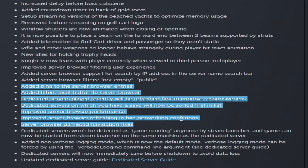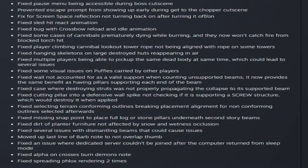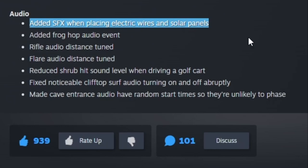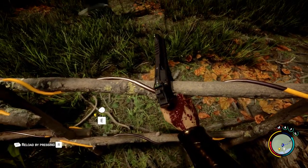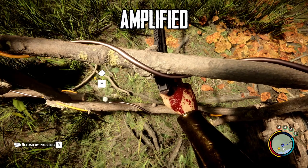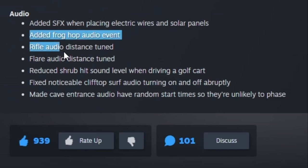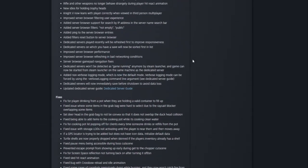Looks like they did some dedicated server improvements as well. In the audio section, they added sound effects when placing electric wires and solar panels. Also, when you get really close to an electric wire, you hear a little buzzing or humming sound. They also tuned the audio for the rifle and flare. And that's it for this update video.